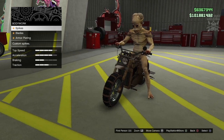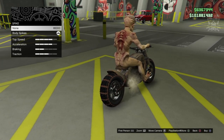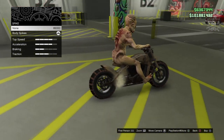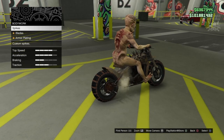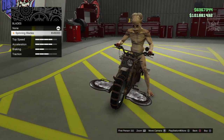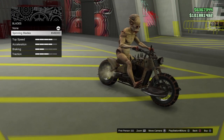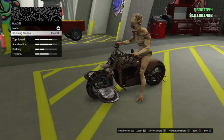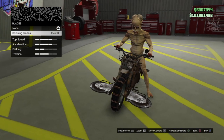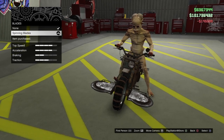Moving on to body work. We've got the spikes - when you do the upgrade it looks like it's already applied but you have the option to remove it, though why you'd want to I have no idea. We also have spinning blades - that is insane! If anything comes towards us like a barrier that'll protect you from oncoming vehicles. I wonder if that would chop a pedestrian in half. Anyway, we're going to purchase the spinning blades.